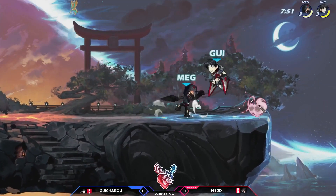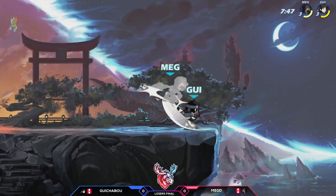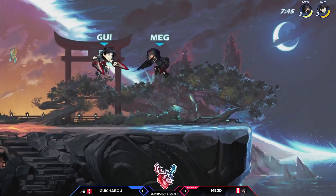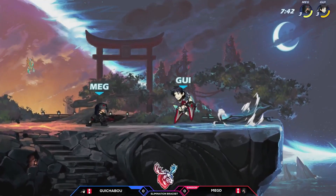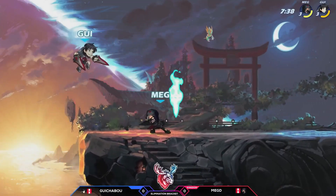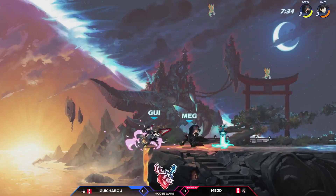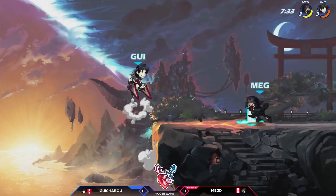double neutral light on arm landing there by Meg D. They're into follow-up options, but Gwuchaboo's movements are doing pretty well. Nice coming in from Gwuchaboo. Nice side light.